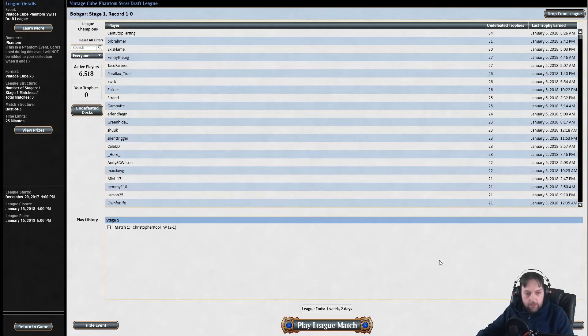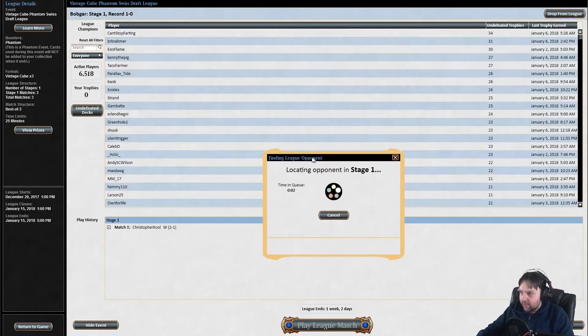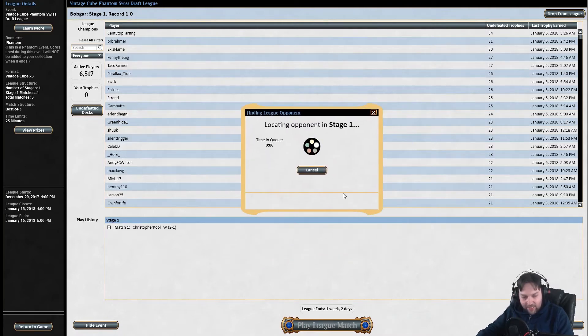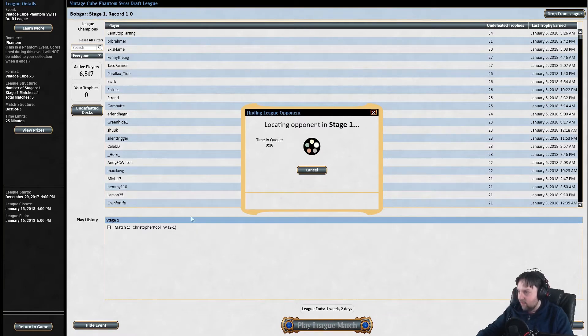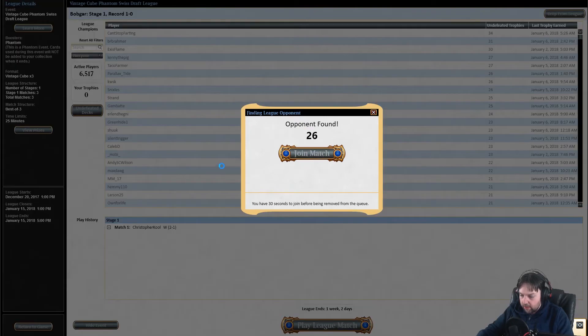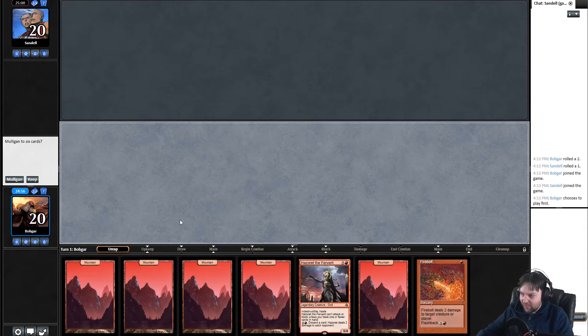What's up guys, Bob Guard here playing some Cube. We are up a match — one match win, zero match losses — playing some sweet mono red, one of the easier decks to draft and play because you just see anything that has red on it and you pull it over to your pile. We ended up getting the cards I consider most key in mono red: sulfuric vortex and shrine to burning rage.